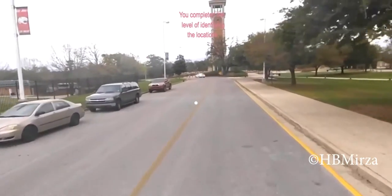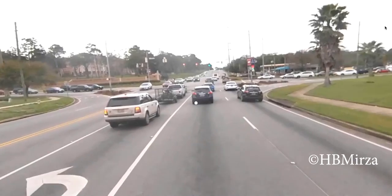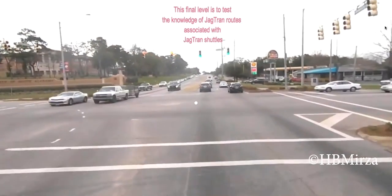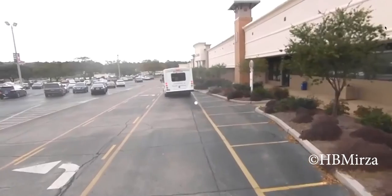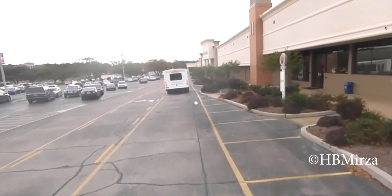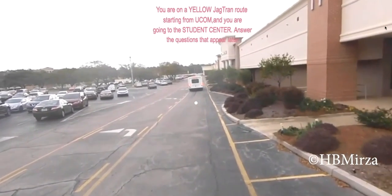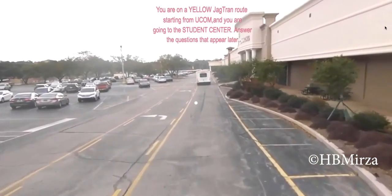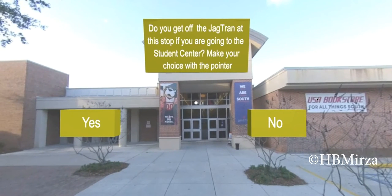We complete the level of identifying your location. This final level is to test the knowledge of Jagdrain routes associated with Jagdrain trucks. You are on the yellow Jagdrain route starting from UConn and you are going to the Student Center. Answer the questions that appear later. If you get off the Jagdrain at this stop while going to the Student Center, make your choice with the pointer.